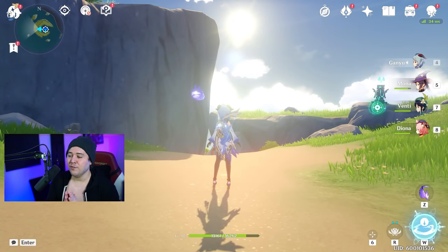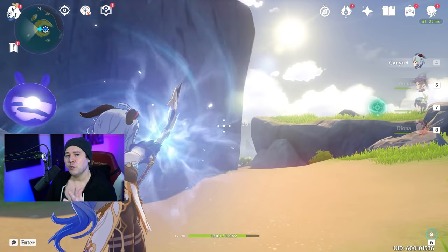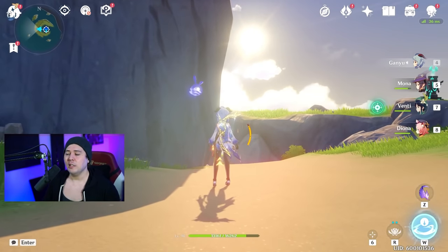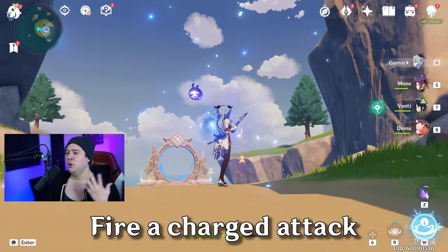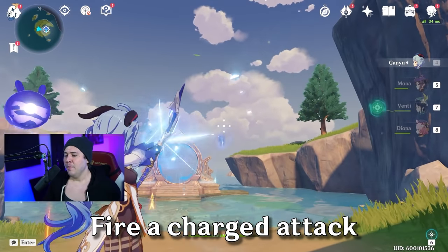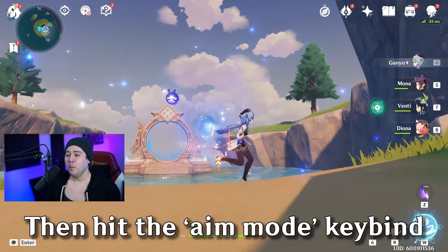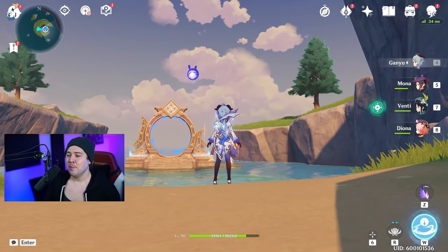What you can do is mix these techniques, and it's very easy. All you do is perform a normal manual charge attack, fire, and then go into the auto-aim one. After that, you just need to leave with a dash or jump. So instead of doing manual shot, come out, manual shot, you can do manual aim then jump out. Mastering this actually makes Ganyu a little bit more agile and a little bit more survivable, so you can move around enemies on the battlefield.